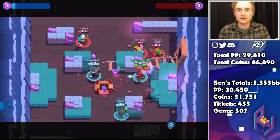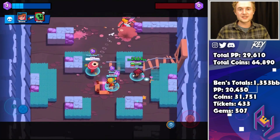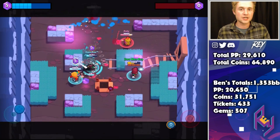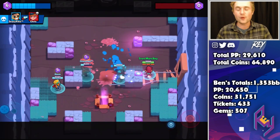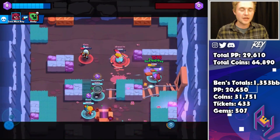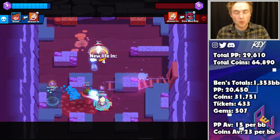These totals were subtracted from the amounts he already had before he started opening, so these are the net totals gained from 1,353 Brawl Boxes. Next, we divide the total gold and PowerPoints by 1,353 to find the averages per Brawl Box. We're only working with one set of data, so it's only as accurate as it can be — it would be more accurate with multiple people doing the same thing. However, since Ben opened such a copious amount, the averages come out to 23.467 gold and 15.1 PowerPoints per Brawl Box, or roughly 23 gold and 15 PowerPoints per box.